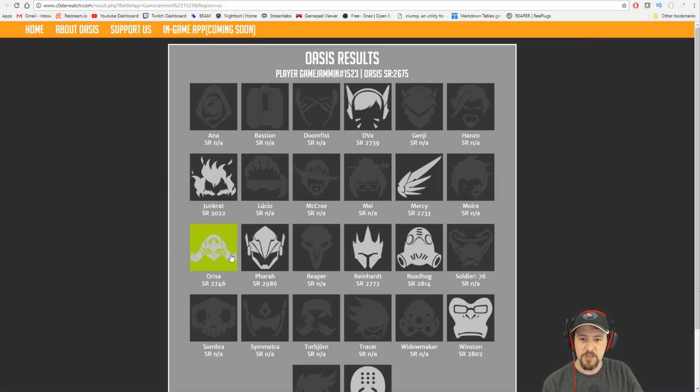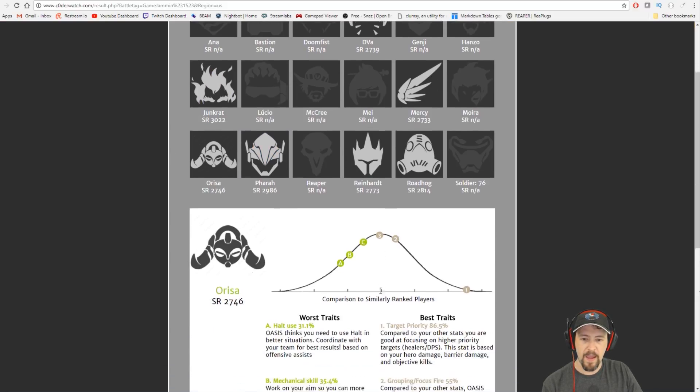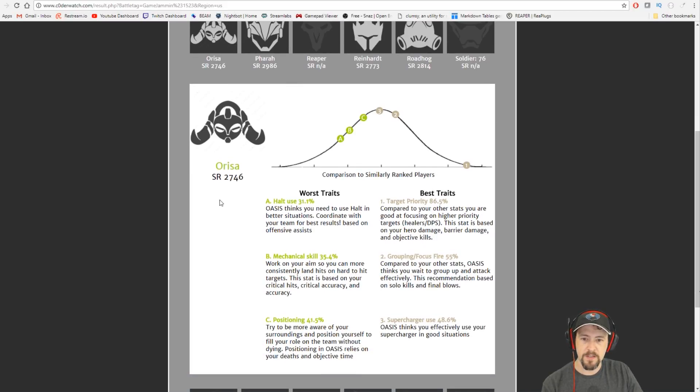So what you do is you click on the hero and it pops up this little handy sheet. It gives you a recommended SR, basically saying what they think your SR should be for this hero. And then it gives you your best and worst traits. What's nice about this is you can visualize how you are according to your group. So my target priority is really high, the grouping firing is toward the mid range, and then the things I need to work on are halt use, mechanical skill, and positioning.